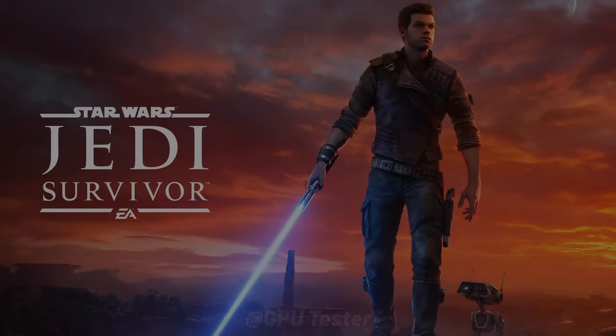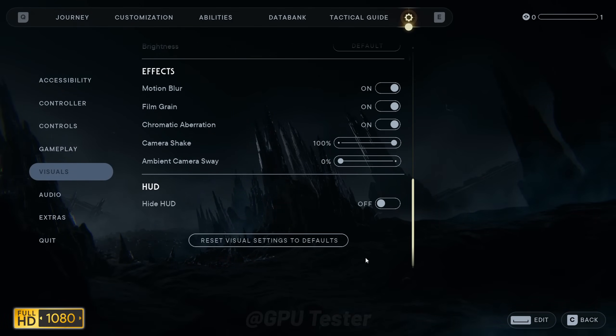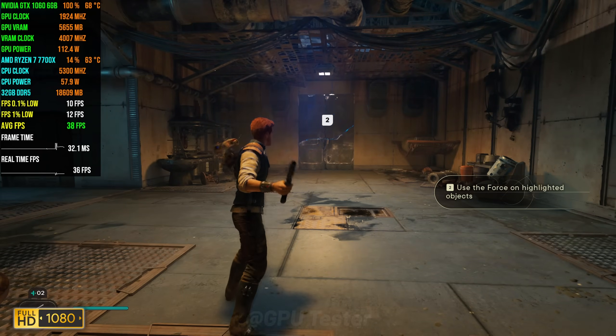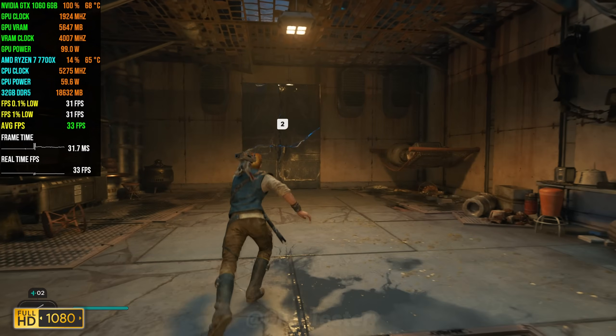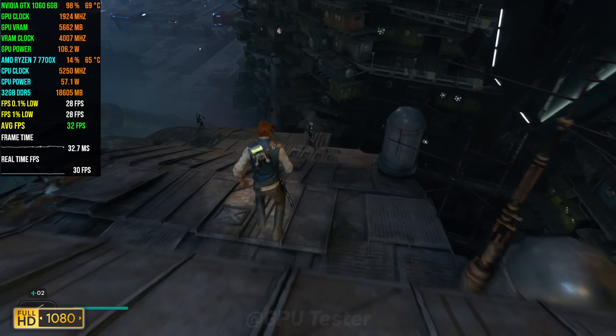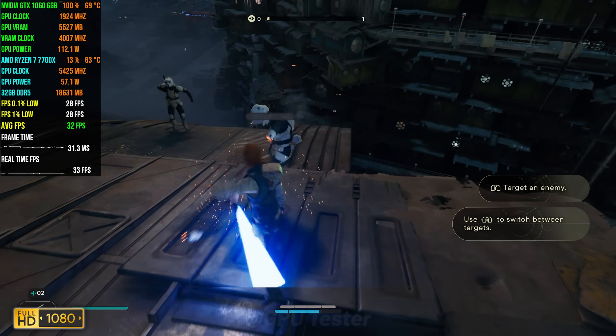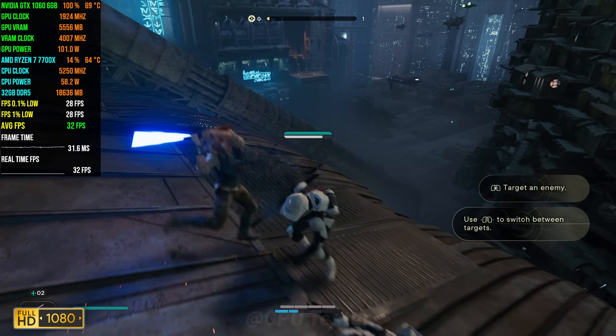Next game on our list is Star Wars Jedi Survivor. We are running this game at 1080p using the lowest settings. At 1080p, the 1060 manages to get an average FPS of 33 with 1% lows coming in at 28.